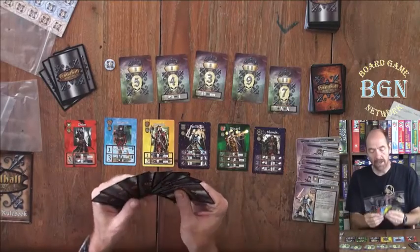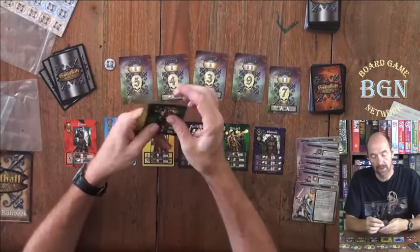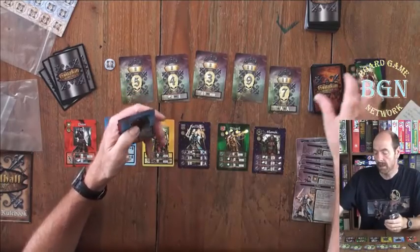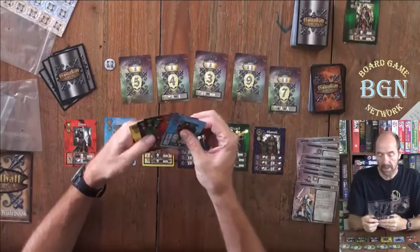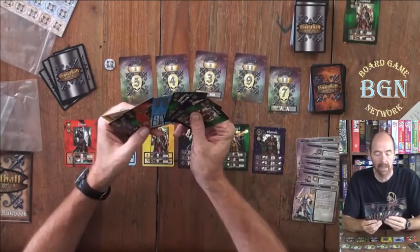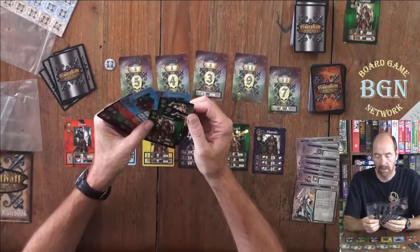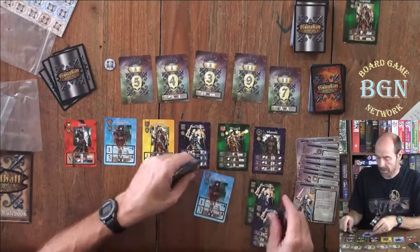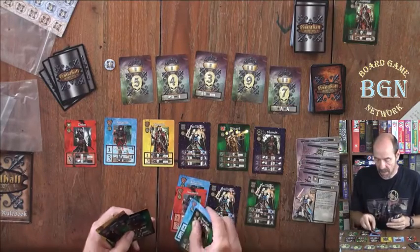You get dealt nine cards, and whoever the first player is, they look at their cards and get to discard any number of cards they want, then draw back to nine cards in their hand. Once they've done that, they take three cards out of their hand and that's their starting Guildhall. They could be the same profession, they could be different professions, whatever you want.